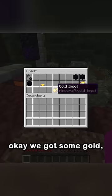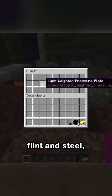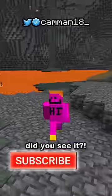Where's this chest have? We got some gold, we got some obsidian, flint and steel, light-weighted pressure plate. Didn't know chests could have those, but pretty cool seed all around. Did you see it?